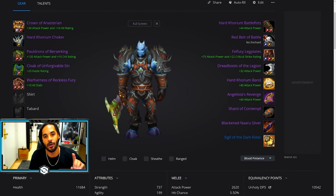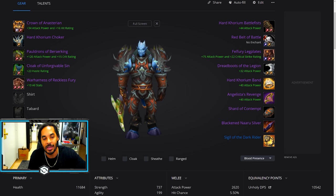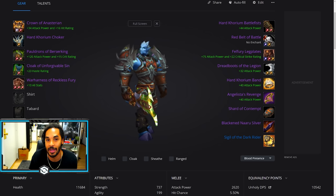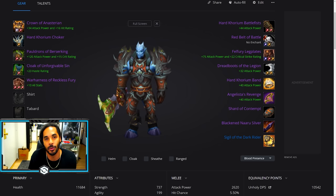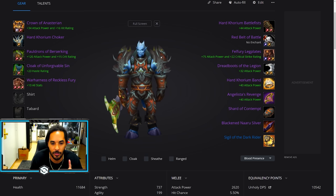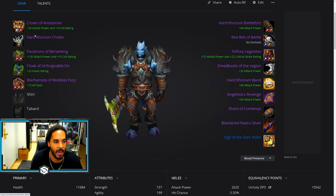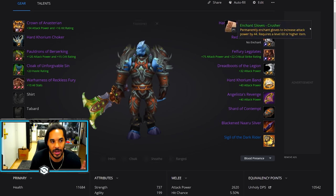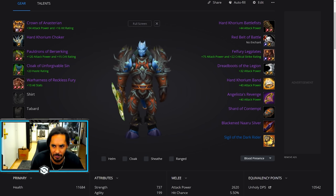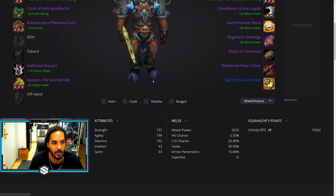Moving on to Unholy — this is the pre-patch BIS list for leveling all the way to level 80. If you're leveling in the open world I would highly suggest leveling as Unholy; you should never have to stop because you can fully heal yourself with Death Strikes. Two optional upgrades that cost gold are Hard Corium Battlefist and Hard Corium Choker, though the raid items are even better. For weapons I have Apollyon here, but just get your Brutal Gladiator's weapon — it's going to be super easy.